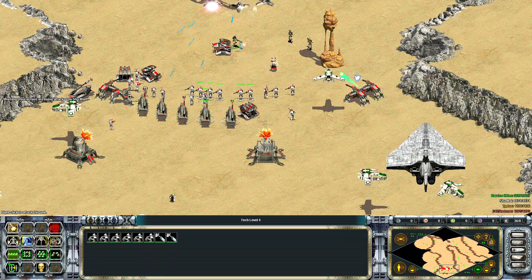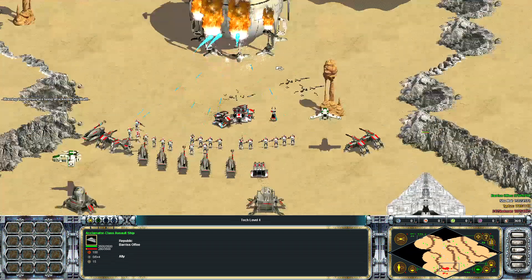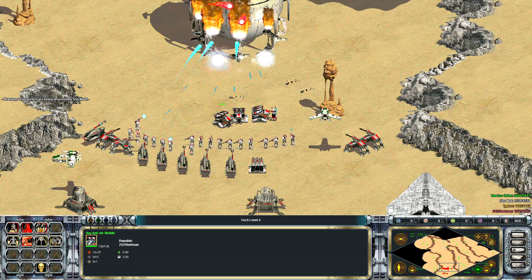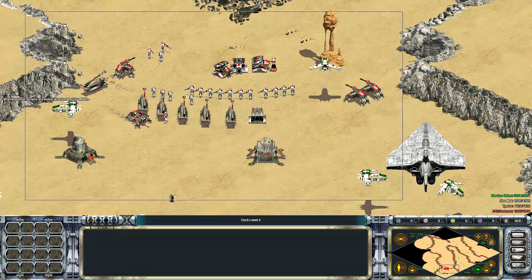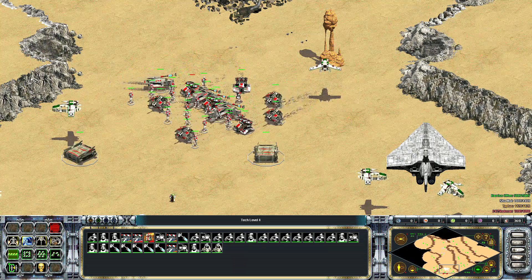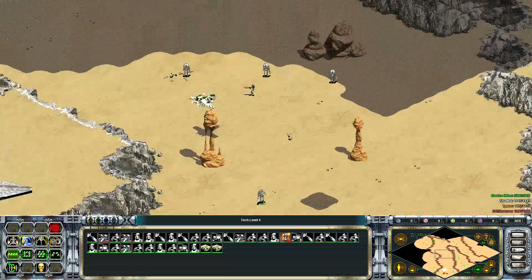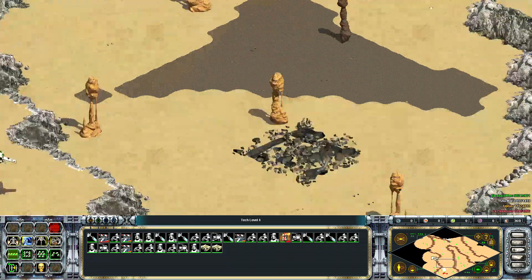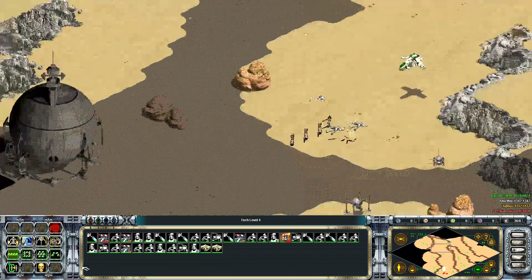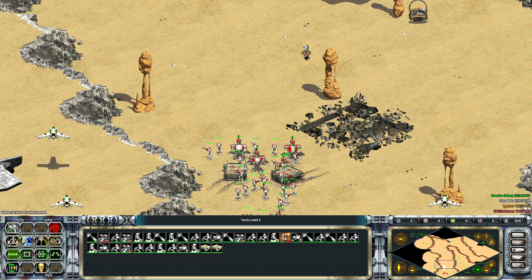So I decided to do this mission. There's this red guy in the first battle of Geonosis and he was conducting artillery strikes, and since Captain Fordo is red, it makes sense to do it.